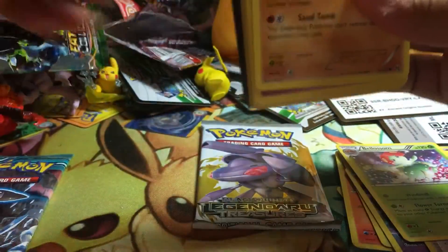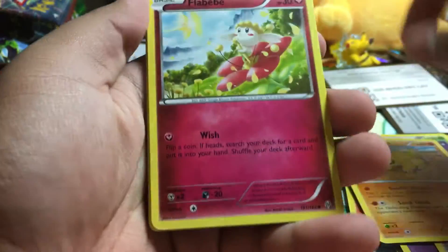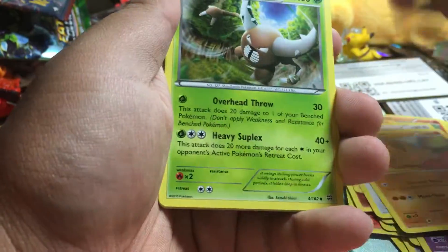Let's go through the Breakthrough pack. I messed that back up — oh, there you go. Code card — I almost forgot. Alright, Sandshrew...